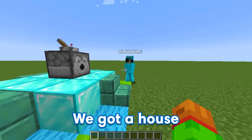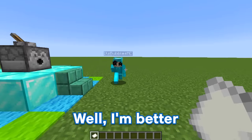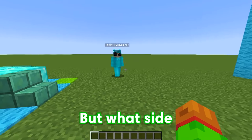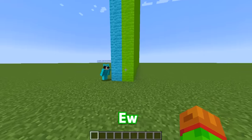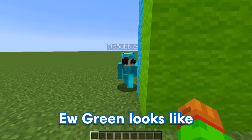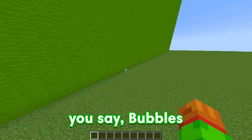Here I go. We got a house! I'm so good at building houses. Well, I'm better because I actually live in a house. I do too, but what side are we gonna go on? I'm obviously gonna pick my favorite color, blue. Ew, you're choosing blue? Green is definitely way better than blue. Ew, green looks like boogers. I'm gonna go on my side.